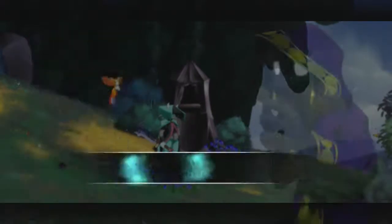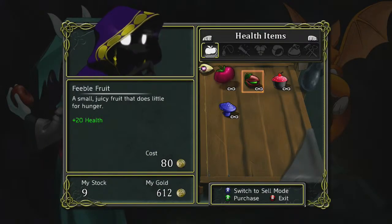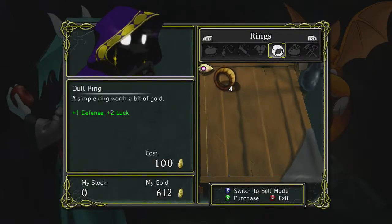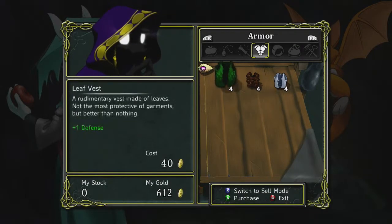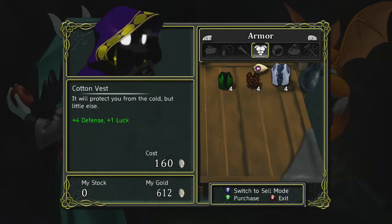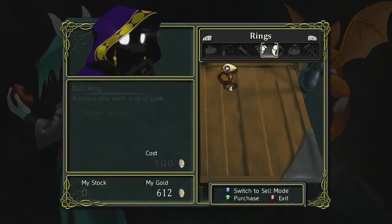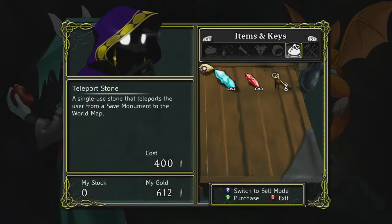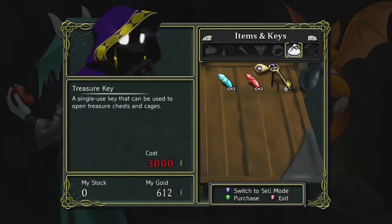Who are you? 'Nearly a friend with many wares for sale — shall we?' Yeah, let's buy stuff! I don't need any of these things. I need some rings, or armor. One plus defense, two plus defense, four plus defense — four plus defense and one plus luck, or one plus defense and two plus luck. That looks like the best thing for now. Keys are expensive as balls.